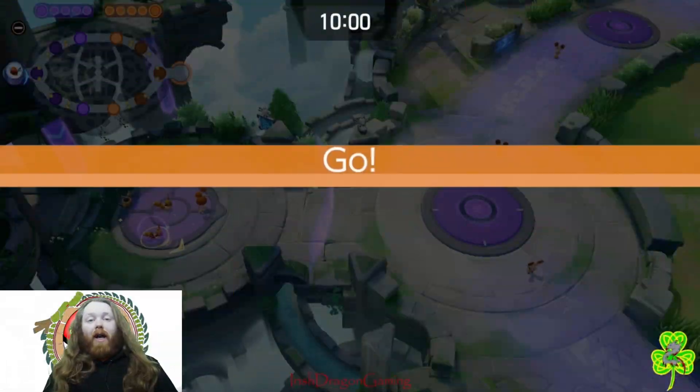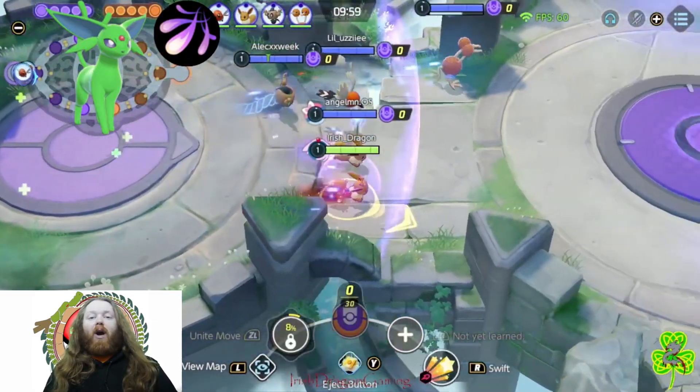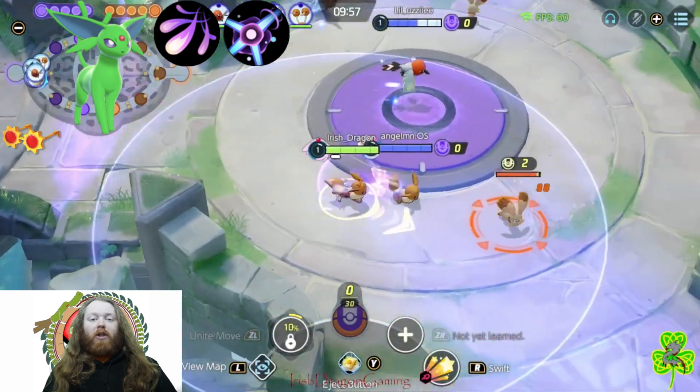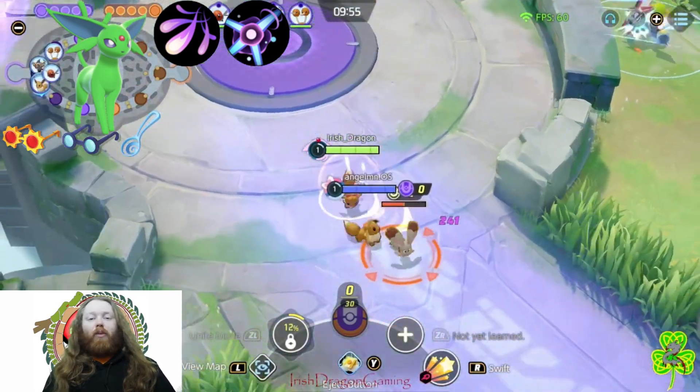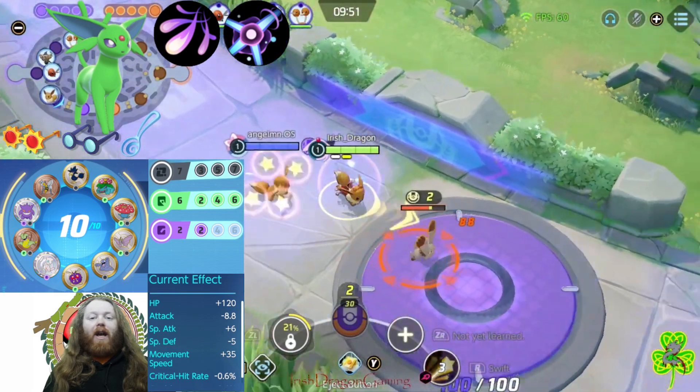Yo what's good Team Iris Dragon, welcome back in! In this one I am playing the Sun Pokemon Espeon and I'm going Stored Power and Psybeam. My items are Choice Specs, Wise Glasses, and the Slickest Spoon in the drawer, with Green and Black Emblems to give Espeon more special attack and some cooldown reduction.